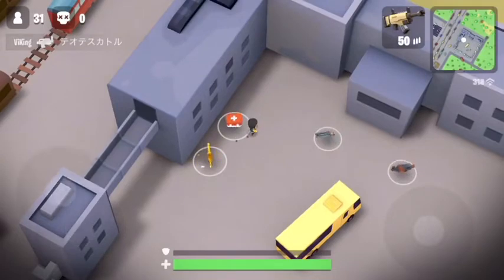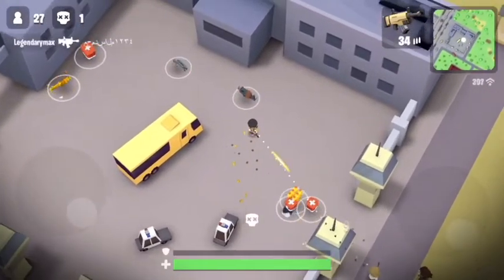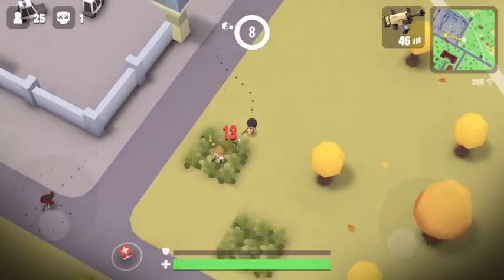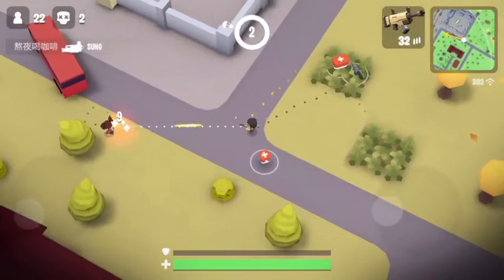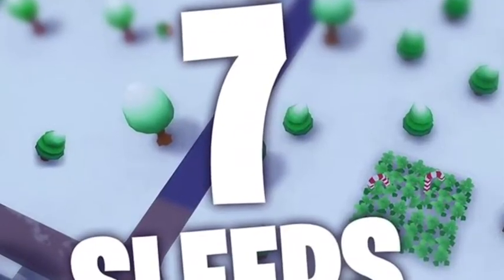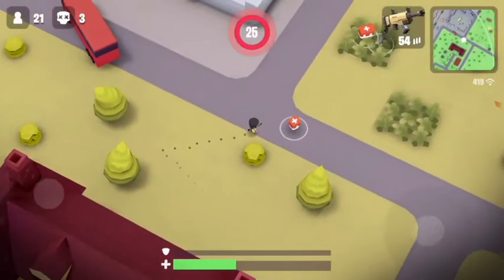The next one, as you guys can see right now where I am, is the spring map. Basically guys, this is the spring map and it's awesome. The fall map is dope, right guys? But guess what — it's November, Christmas time is coming around, and boom, here's an image! They have leaked a new Christmas image, a new snow map to be in Battle Lands Royale.